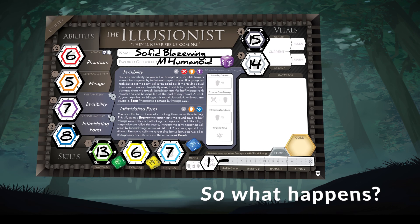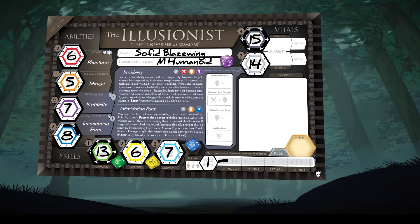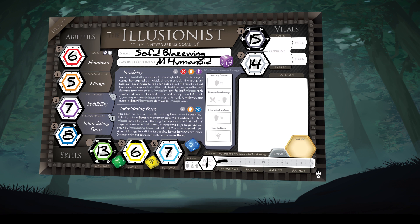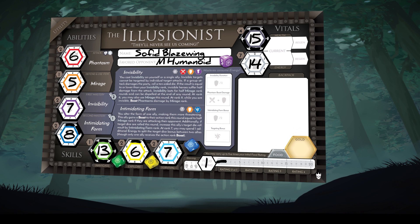Outcomes for each stat test vary greatly based on the type of test made. For instance, you may be rolling a stat test to survive against a swarm, or perhaps to gain feats in a gladiatorial arena. You may roll a stat test to attempt to gain a treasure or unlock an enhanced ability. Check each card or placard for more information on the result of each particular stat test made.